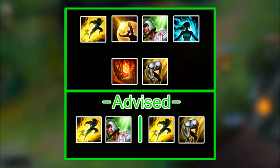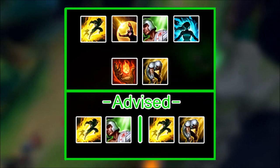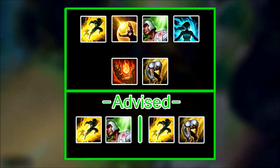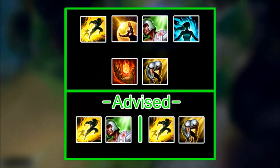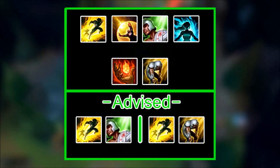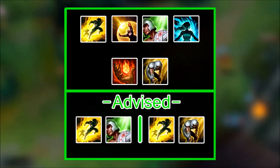Summoner spells. These are the viable summoner spells on Urgot — they are all pretty self-explanatory on an AD Carry. You can also pick Exhaust and Ignite on Urgot as he can utilize them due to his low range and bursty nature early game. Remember to only pick one aggressive summoner spell and one defensive — standard with most AD Carries.